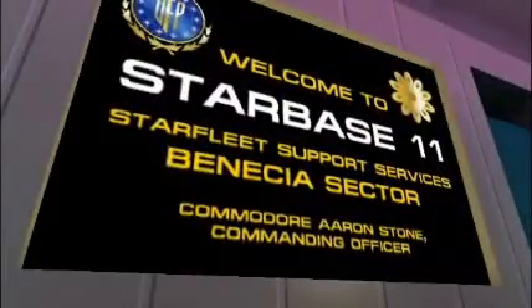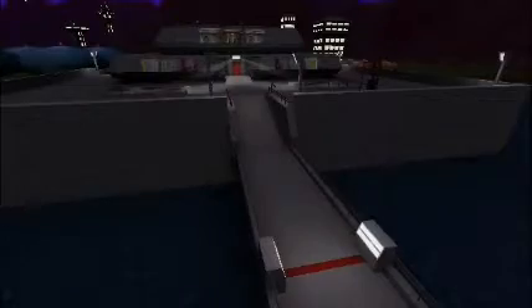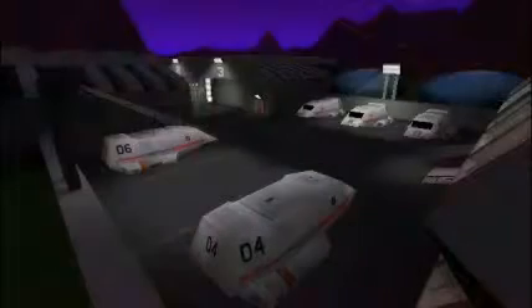Welcome to Starbase 11. In the mod, you walk around a museum recreation of the Starbase, starting in the underground concourse — a hub of activity and shopping with bars, retail outlets, and lots of waxworks-style Starfleet officers. Going on one of several trams will take you to other parts of the Starbase, all gleaming under perpetual purple twilight. You can visit parks, office blocks, the base's power reactor, and a shuttlecraft facility.